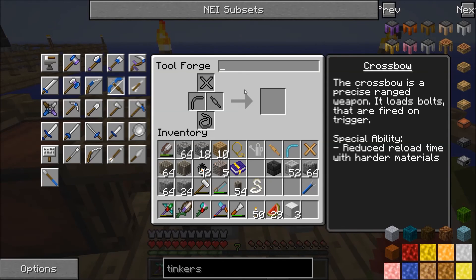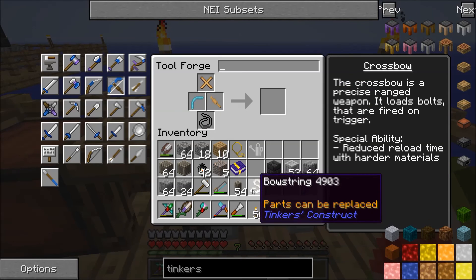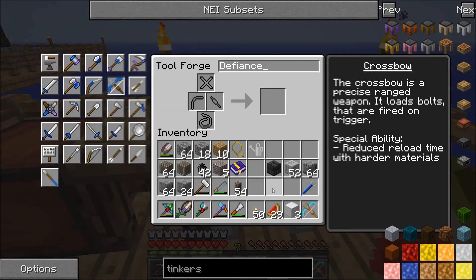On here, I want to make a crossbow. I need a tough rod, limb, body, and string. What do I call this? Defiance — sounds like a good name for it. I've got a crossbow.